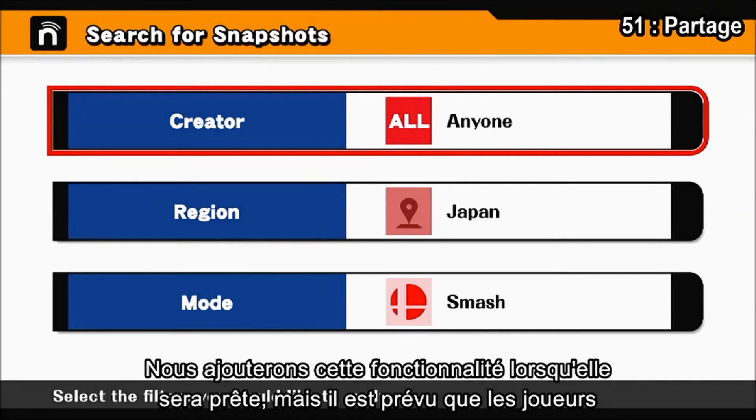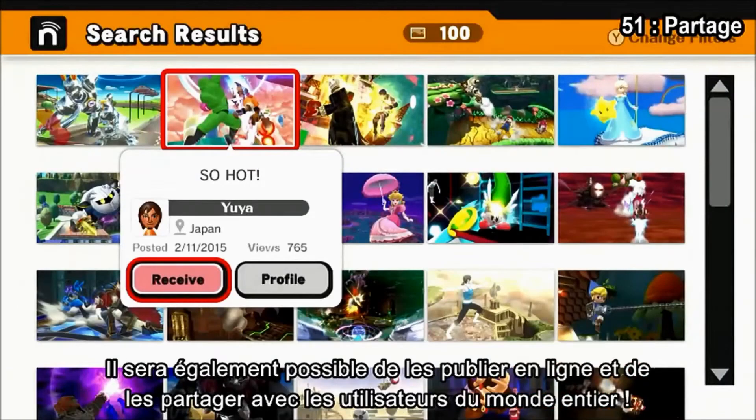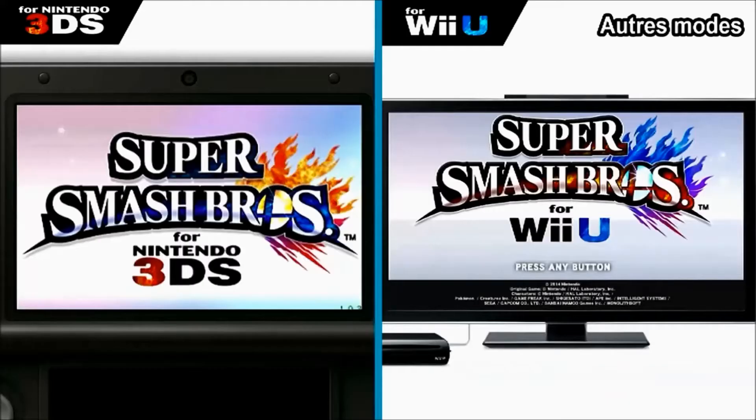This is a function we'll be adding when it's ready, but we are planning on giving players the ability to share their photos, replays, fighters, and custom stages with friends. You can also post them online and share your creations with the world.